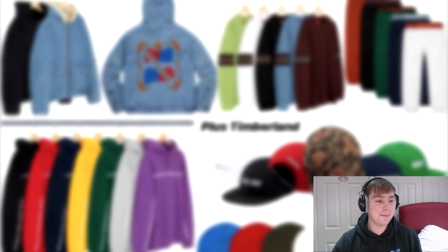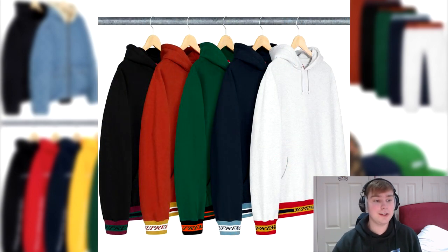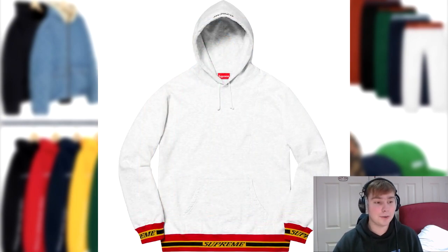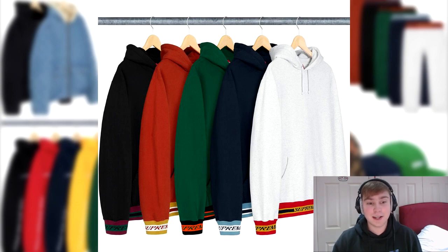From here on out, a lot of pieces go downhill, and we've only just finished the top three. Next up is the striped rib hooded sweatshirt — basically it's a solid color but then at the base, about the bottom eighth or sixteenth, there's a stripe going around it. I was actually a fan of this in the heather gray colorway, however looking at the other colorways I'm not the biggest fan. It's just not the greatest piece overall.